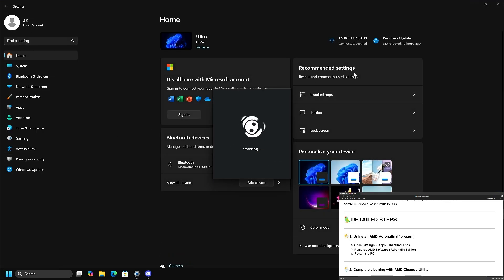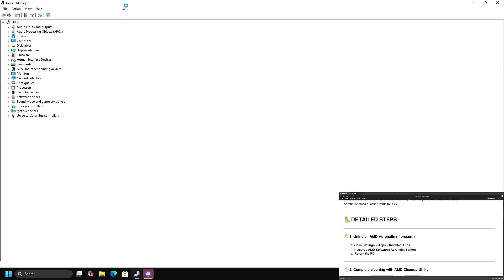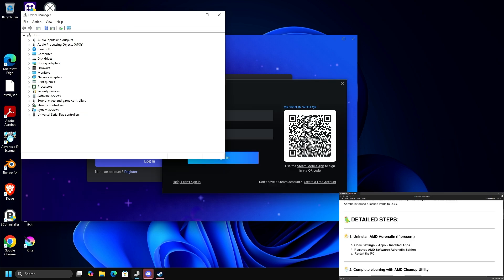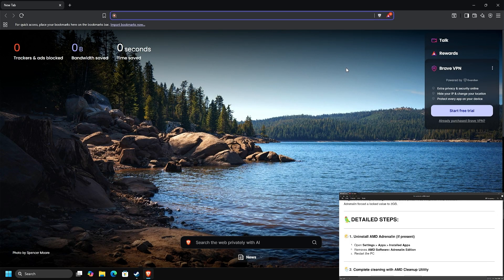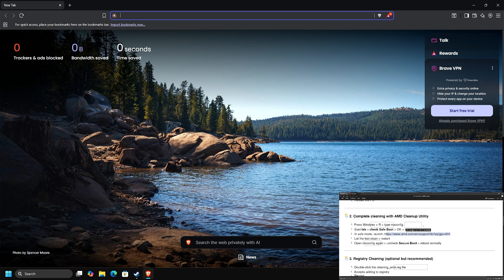Let's go to Device Manager and check from here. If we check the display drivers, we'll have Microsoft's Basic Display Adapter — that's what we want to have. The next step will be a complete cleaning with the AMD Cleanup Utility, which is available at this link.